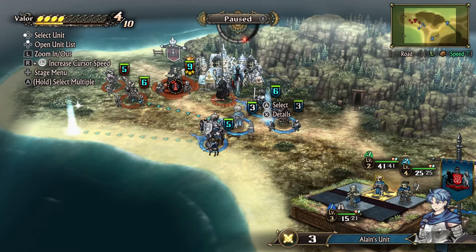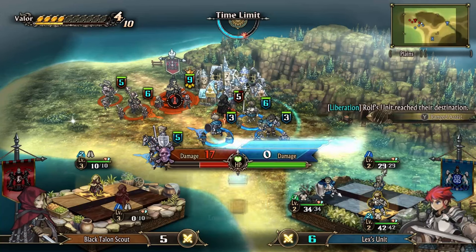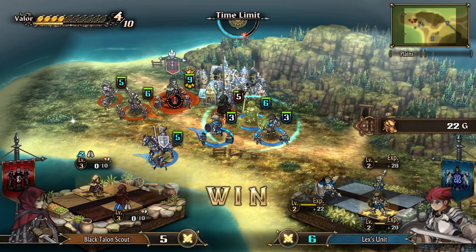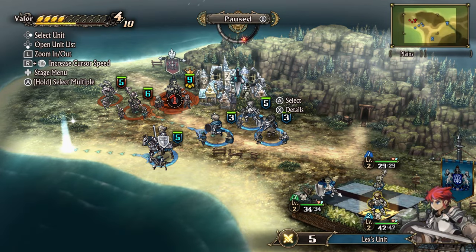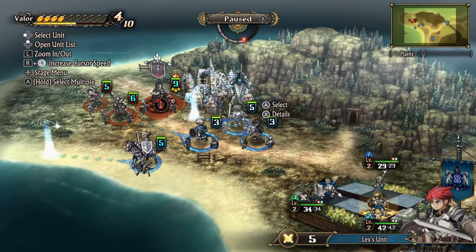Having covered the basics of unit composition, let's talk about a few specific setups and where they can be most effective. Remember that all this info comes from the demo and should be considered an early game guide, though some of it will likely apply throughout the game. Ultimately, building units for success really comes down to the battle at hand and the needs of the moment, but there are a few basic units you can use to get started.